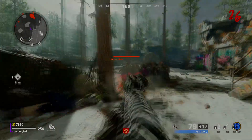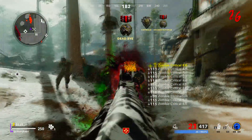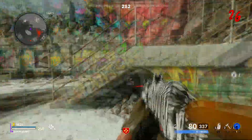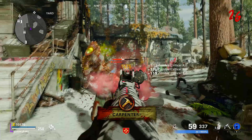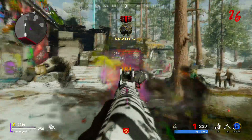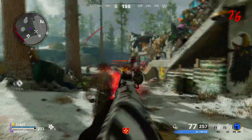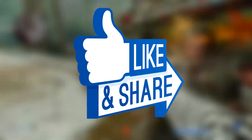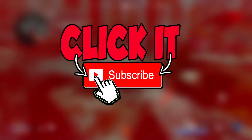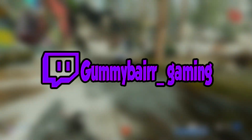What is up guys, welcome to the channel. In today's video we have gun number two of the Road to Dark Ether in Black Ops Cold War Zombies. The gun we're going over today is the AK-74U. If you missed the last video, which was the MP5, I'll link that in the description. Without further ado, let's get into the AK-74U. If you enjoy this video, make sure to click the like button and subscribe for more guns coming in the future.